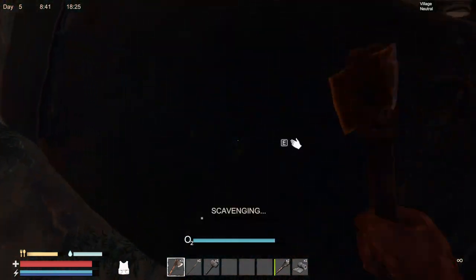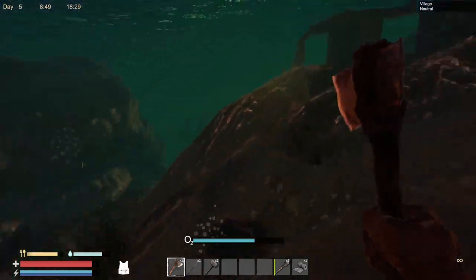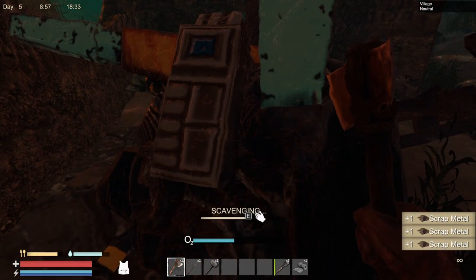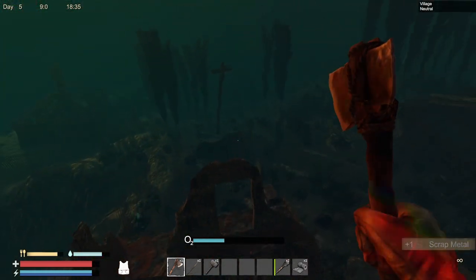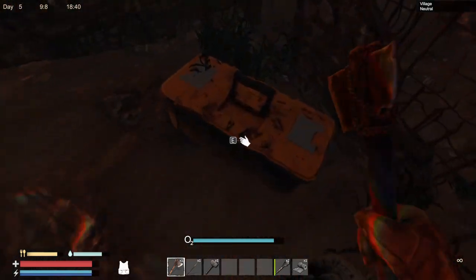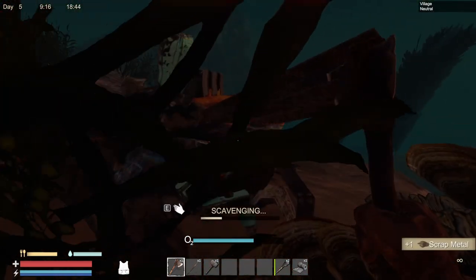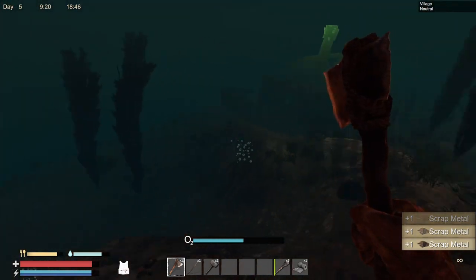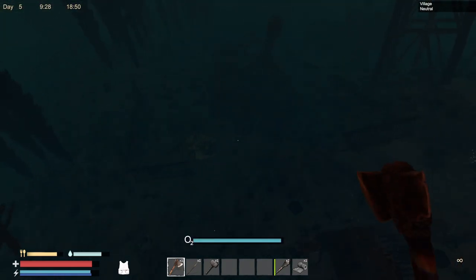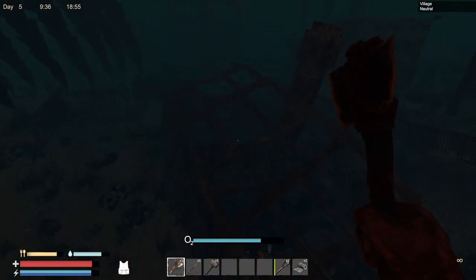There's a car - a lot more police cars. Because then we get those parts - gun parts and things like that. There's another case right there. Let's go grab that. I like these cases because they usually have some good stuff in them. Components - good. Those flippers are awesome. That looks like a rock we could harvest if we had a pickaxe - yeah, we don't have a pickaxe for that.